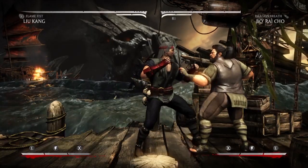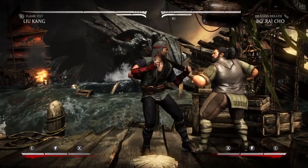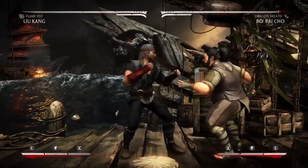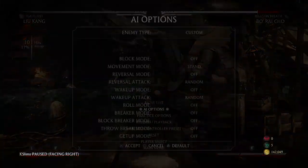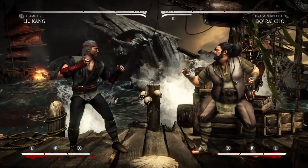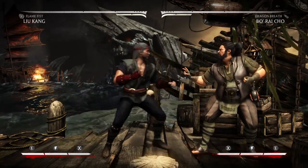That even adds more damage to your combo. If I do this plus 6 and do this — that makes that 34% combo more like 45%. So definitely want to learn that.